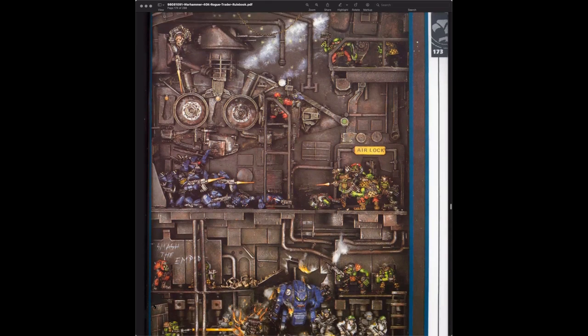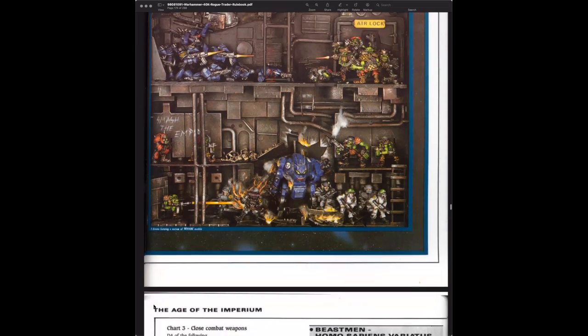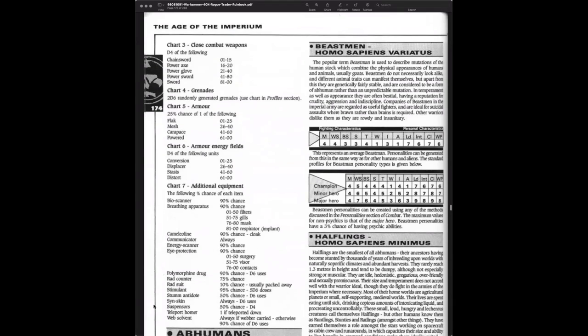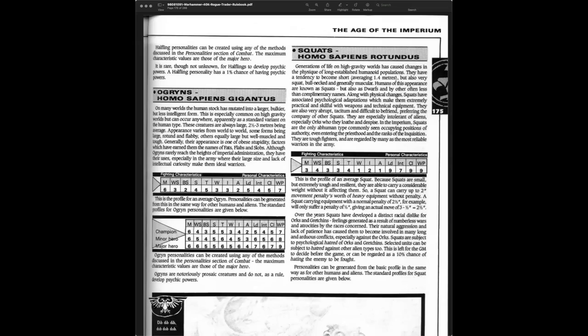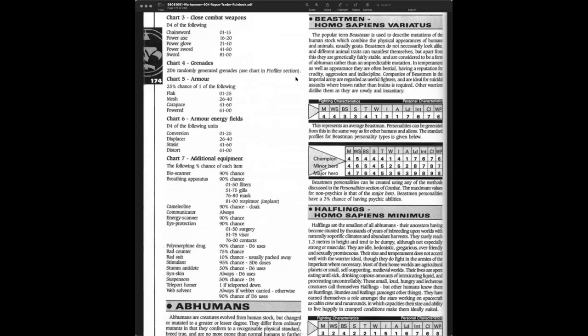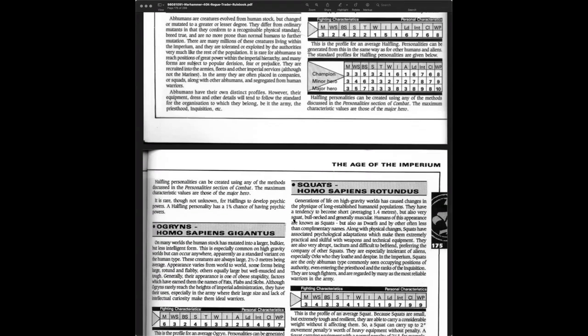We don't know what the golden throne really looks like. There's a lot of picture reuse — earlier in the book I noticed they used the same picture on one page and then again on the very next page. Here are the Abhumans: Beastmen, Halflings, and Squats — Homo sapiens minimus and Homo sapiens rotundus.